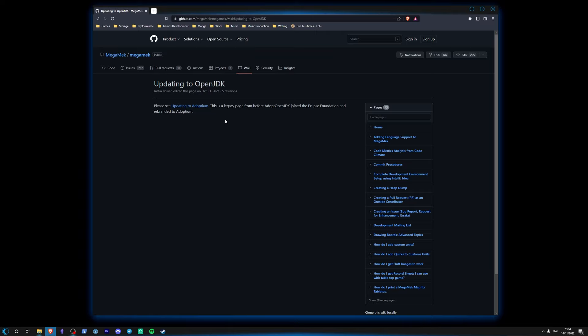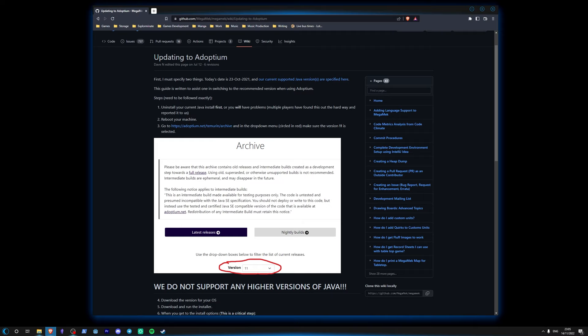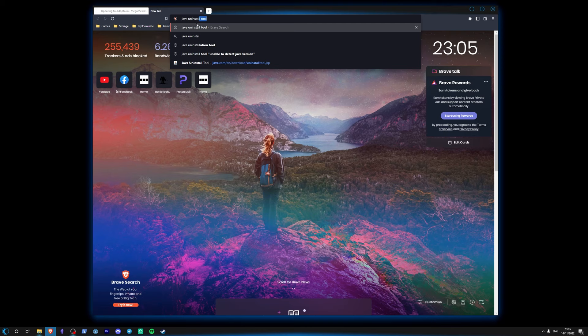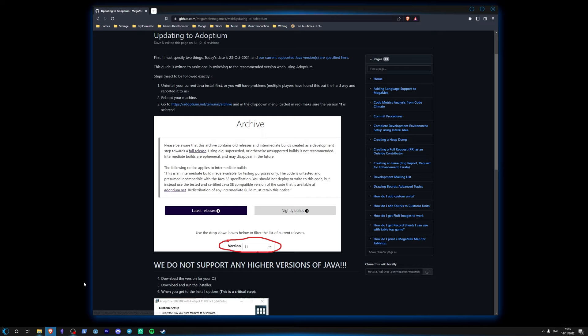Linux is really good if you're up to no good or you're a scientist — other than that, just use Windows. So go to 'Updating to Adoptium' and click on this link and follow these instructions very, very carefully. You've got to uninstall the current version of Java. You need to get the Java uninstall tool, run the software, and it will get rid of the existing install.